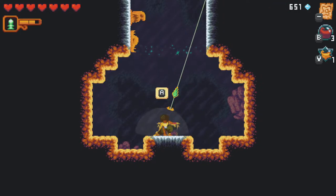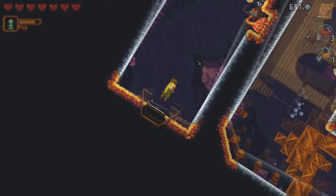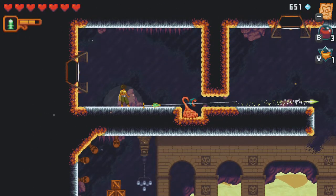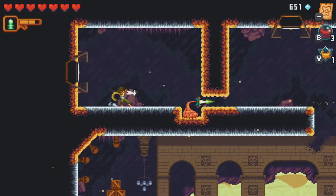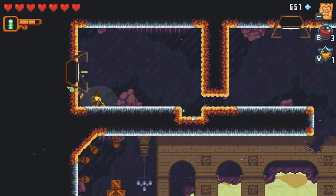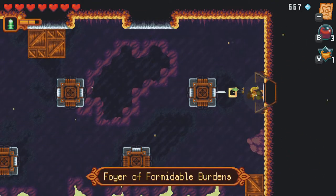Those guys are just annoying enough to really break your groove, but they're not terribly powerful and they pop with a single hit, but they don't stay popped. And so that brings us back to this room — only noticeable because I can blow up that guy for easy points, but they'll probably be back when we come from the other direction. All right, so that was a loot room.